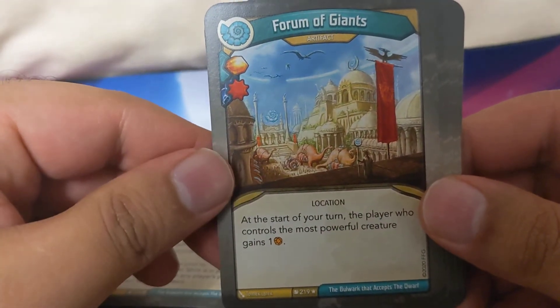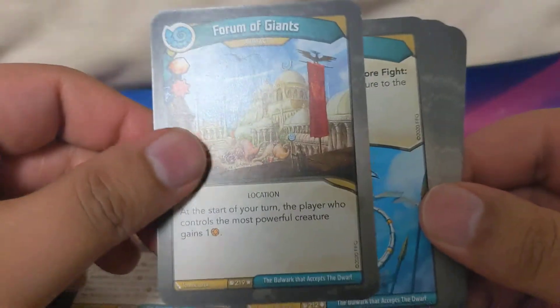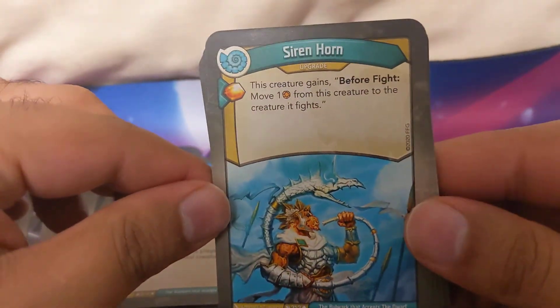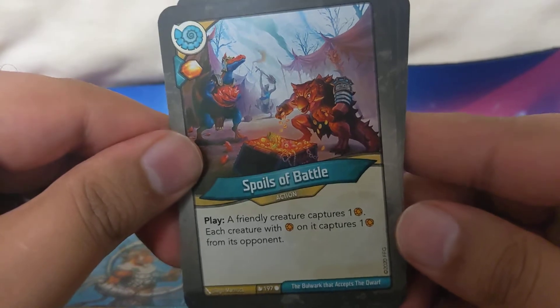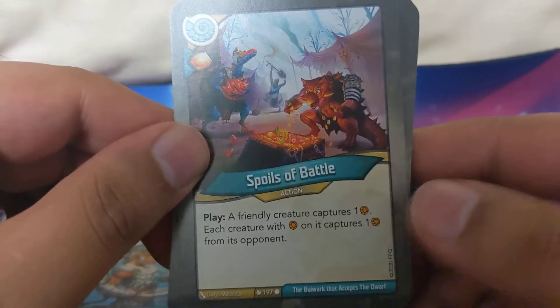Forum of Giant: at the start of your turn, the player who controls the most powerful creature gains one amber. Siren Horn: creature gains before five - move one amber from this creature to the creature it fights. Spoils of Battle: each friendly creature captures one, each player with amber on it captures one from its opponent.